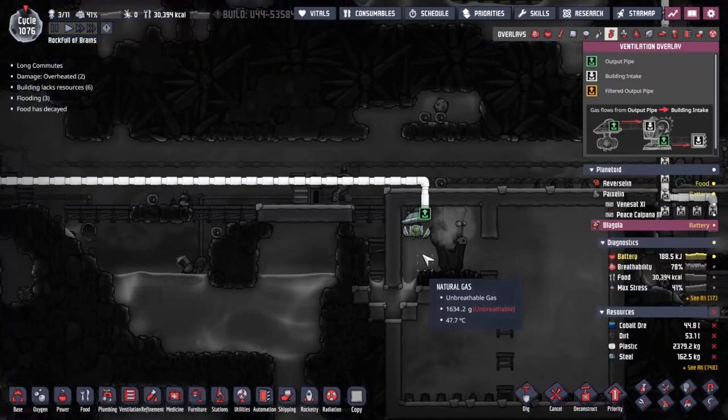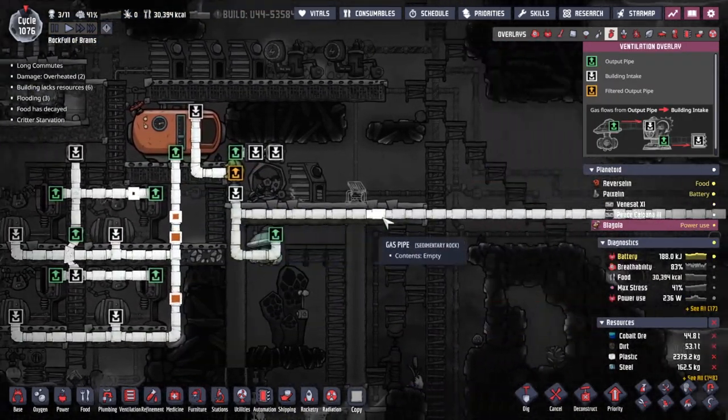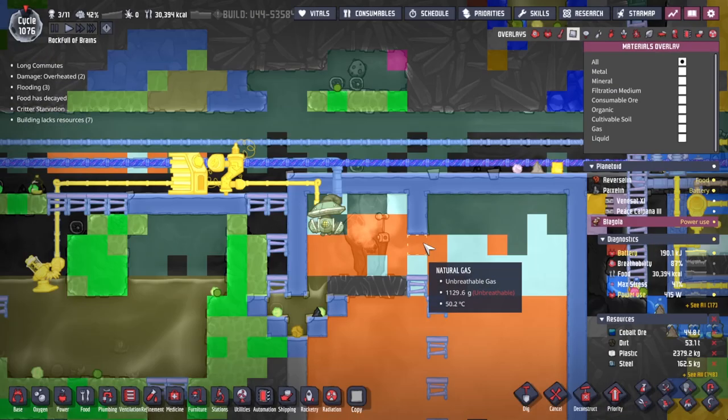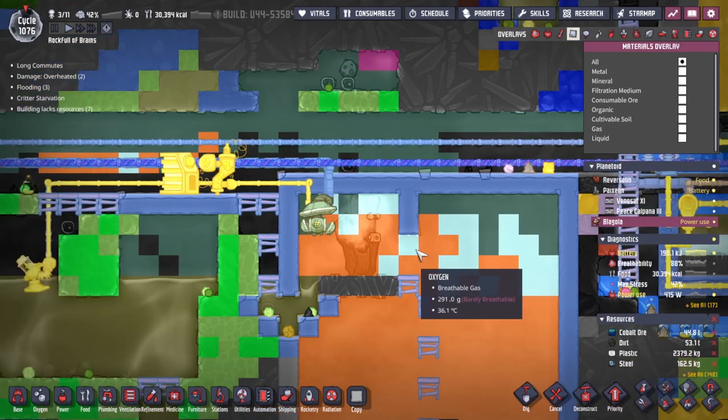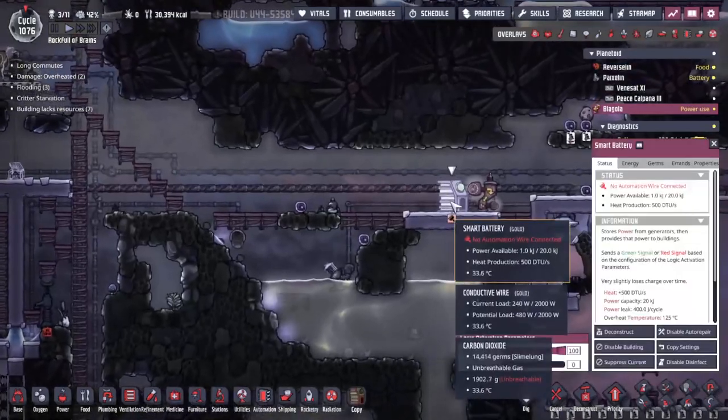We are out-gassing all of the natural gas here, filling this up to quite a pressure - look at that, a thousand grams in each place, maybe a kilogram of pressure in every tile. Unfortunately we are having a little bit of a problem - not a power problem per se, but a problem with the fact that we are not pumping a very concentrated amount of gas out of here. Almost everything we are picking up has a complete mix of all the gases with it.